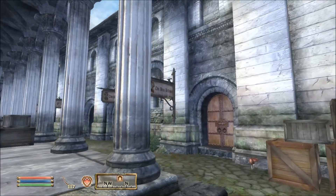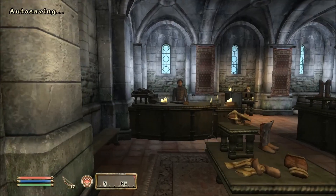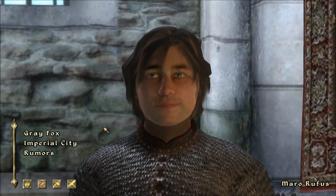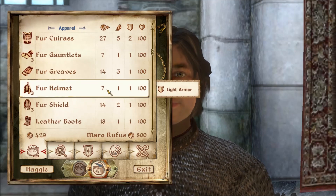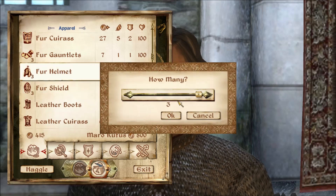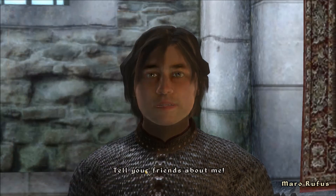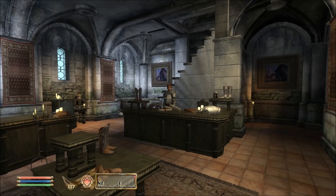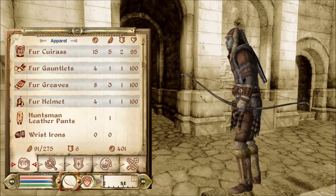I want to go to The Best Defence and try to buy some armour. Morrow Rufus sells light armour — the very best. I haven't got a helmet, greaves or gauntlets, so we'll buy greaves, a helmet and some gauntlets. That other guy sells heavy armour if you want to do a heavy armour playthrough. Let's put our new armour on — we're looking pretty badass right now.